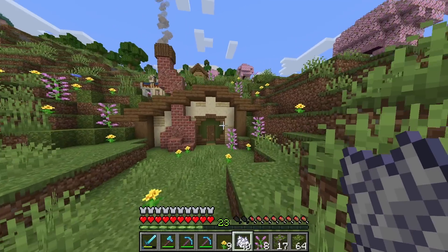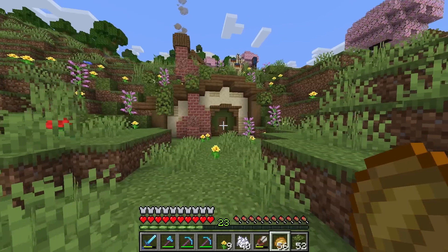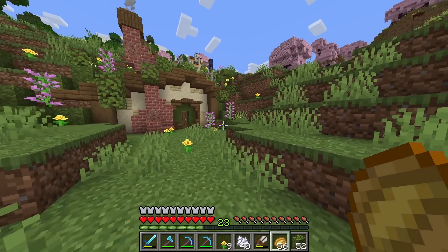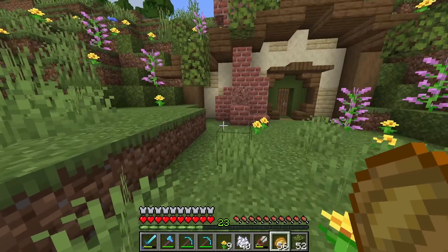The last thing I want to do is just sprinkle a few azalea leaves around, and that's pretty much our finished hobbit hole. I think it turned out so good — it's so cozy and I love the colors I chose for this. It just feels very earthy and natural.